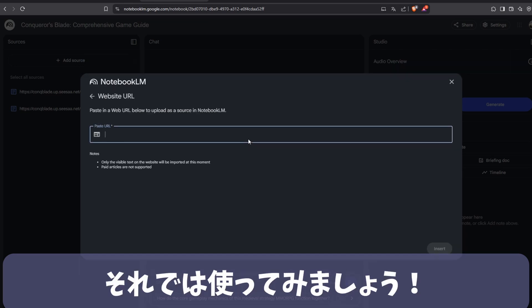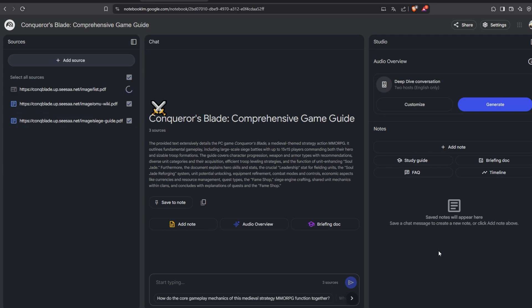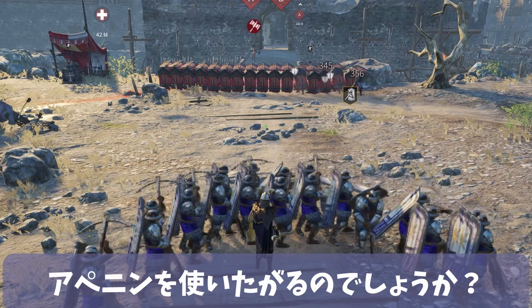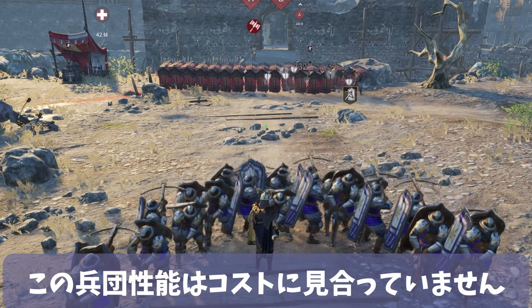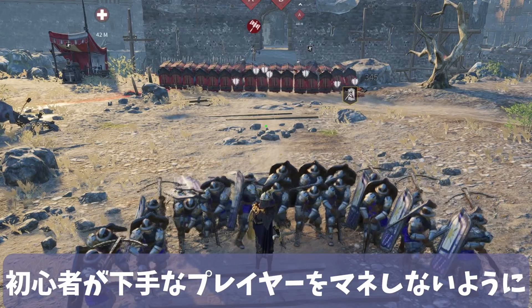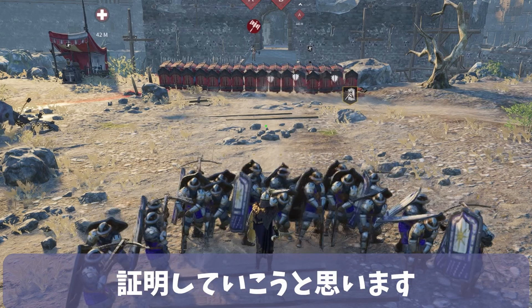Now, let's try using it. But before that, I have a sudden question: why is it that only beginners or less skilled players always want to use Havis Crossbowman? This unit's performance does not match its cost. I don't know why people are so eager to unlock it, but I am going to prove that this unit is not as strong as its cost suggests so that beginners do not copy weaker players.